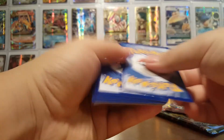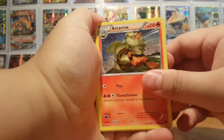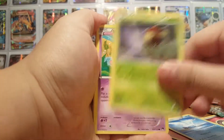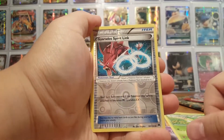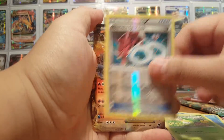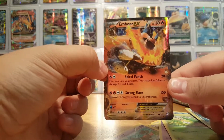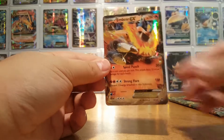There you guys go — one, two, three. Arcanine! He's my favorite. Puzzle of Time. Swanna. Crobat. Scrap. Staryu. Scrappy. Gyarados. Spirit Link. And woohoo — M-Bar EX! First pack EX, love it!